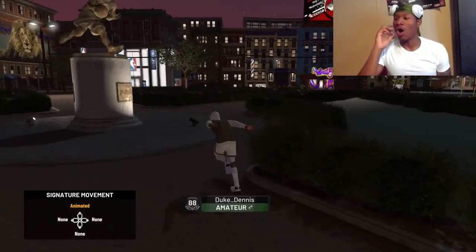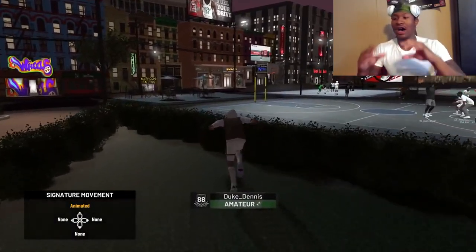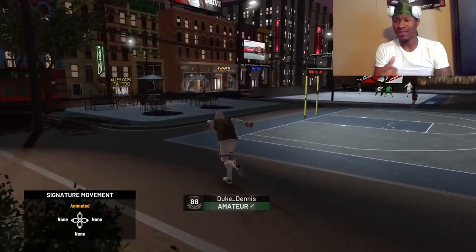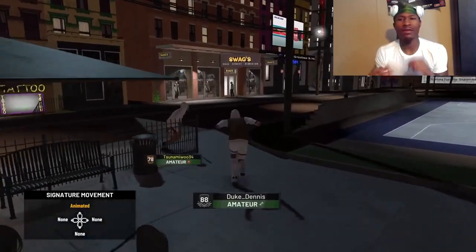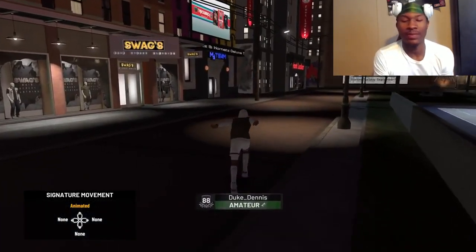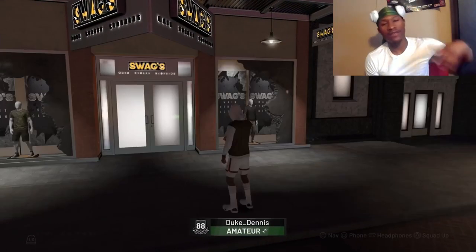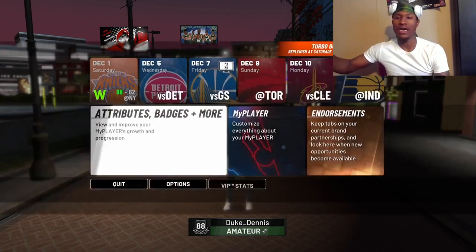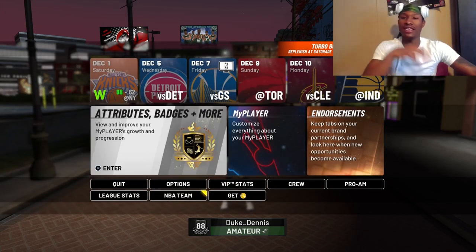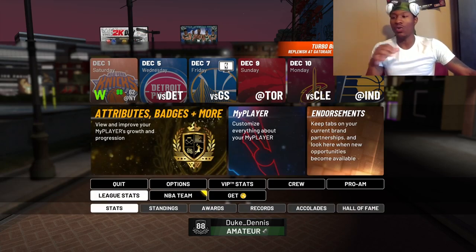Hot spots are so different this year. You got hot spots for Park, MyCareer, and Pro-Am on NBA 2K19, and they don't carry over. In the previous 2Ks, if you got your hot spots in MyCareer then they worked everywhere else. But this year you got to get your hot spots literally everywhere.